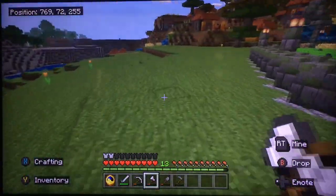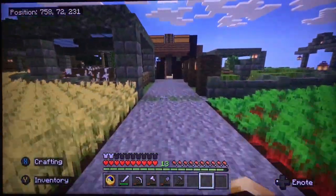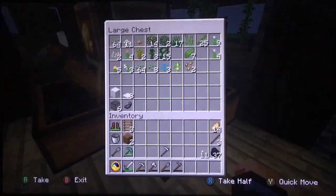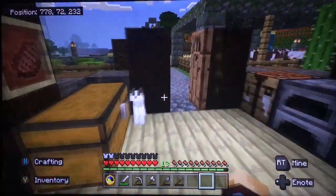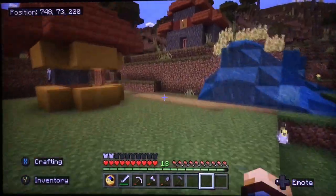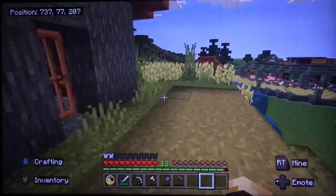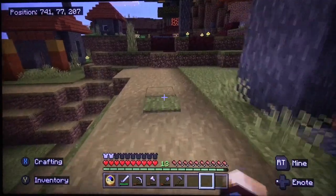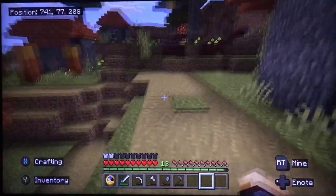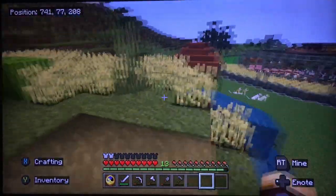Is there a color we currently could not make? I think we have every color in the book right now — oh, we don't have red. Well, we can go get red, that's not hard. Why can't we make red dye out of redstone? Because redstone is a powder — you'd have to put it in a furnace to cook it and solidify it, and then it would probably come out as red dye. It's like cooking sand to become glass.